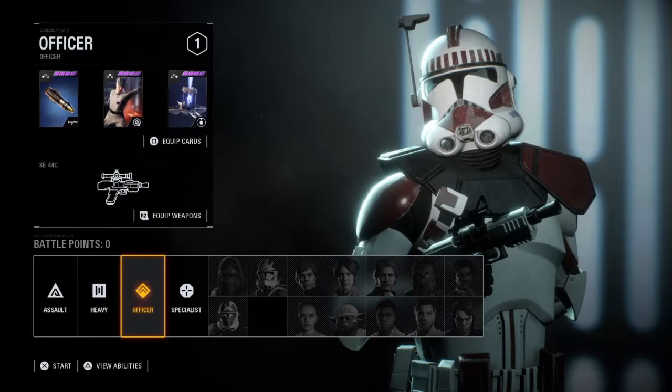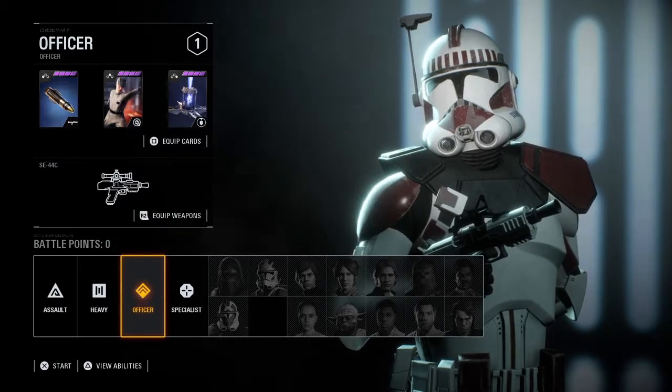Hello, I'm Foolish Beer. This is the third installment of my How to Trooper series, and we're going to be looking at the officer.